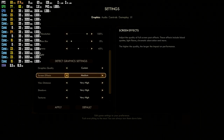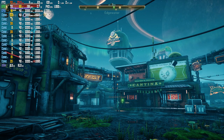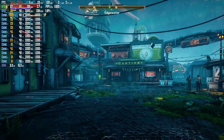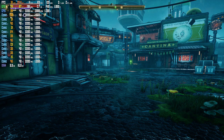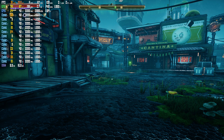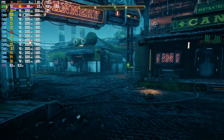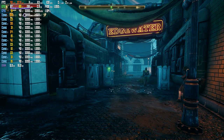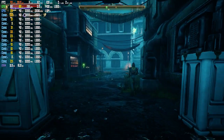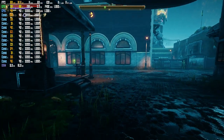I'd say very high, screen effects medium — apply. That's probably the best you're going to get right now on a GTX 1060. It's not great, it's not terrible either. But if I had screen effects on very high, it tanks down to like the 30s sometimes. Just have to wait for a patch. It's not terrible, it's not great — hopefully this gets fixed. See you guys in the next video, I'll keep you guys updated.